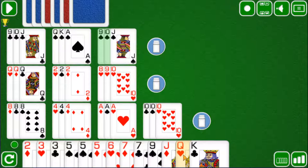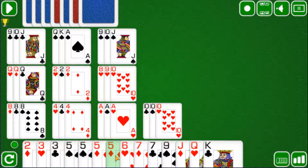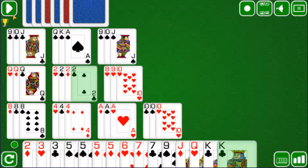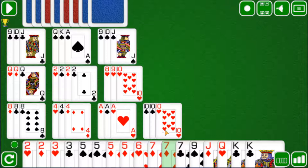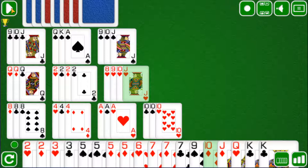Now we have the queen of hearts, but we cannot really do anything with that. So once again we are in a bit of a predicament. As you can see, we are drawing a lot of cards. If you cannot add to any combination, then you must draw a card.